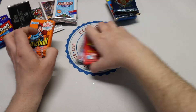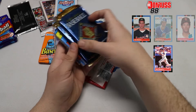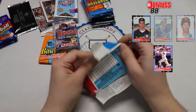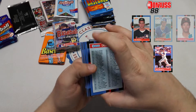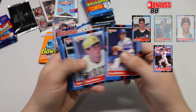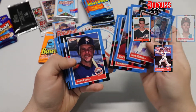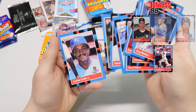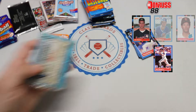So let's go to our 88 Donruss, and then we'll do our 90 Donruss, then our 90 Fleer, and move on from there. Let's see if the wax pack or the cello pack does better in this one. Greg Maddux — not bad there — so the wax pack takes the lead. No rookies so far, there's another Al Leiter rated rookie, not the Topps error. So that was our wax pack at 88 Donruss — let's see how our cello pack does.